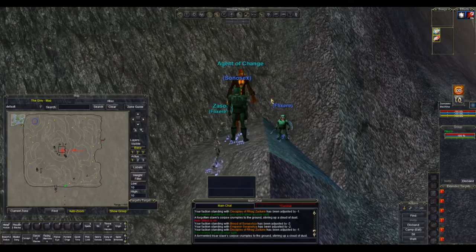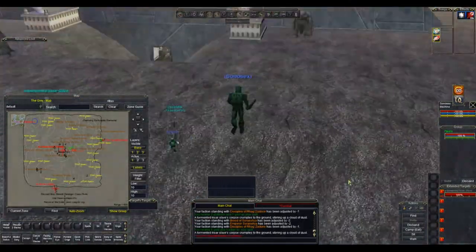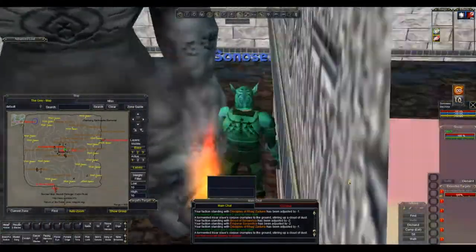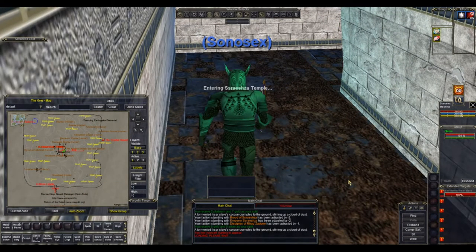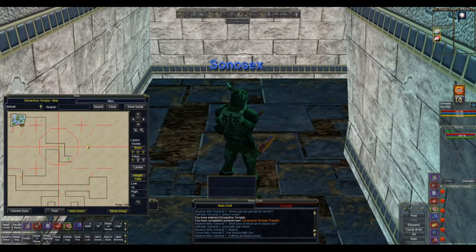To get into the actual zone you have to go a different way — just run straight into the middle of the zone. The entrance is there in the east; there's always going to be lots of mobs trained here. The only way in is just to run and hope you don't die. Once you do get in there, there are a couple of things of note in Seratia's Temple.